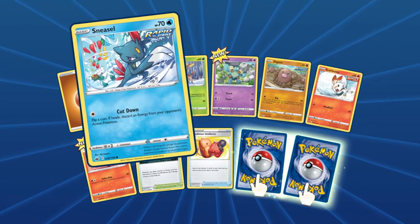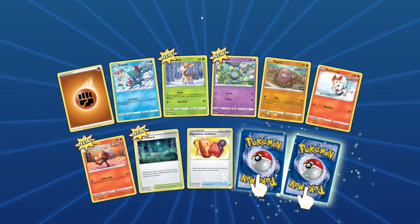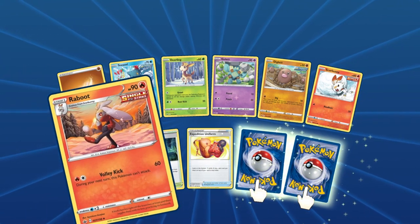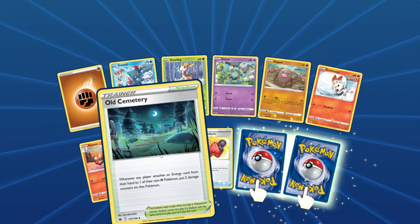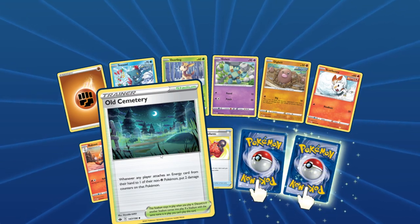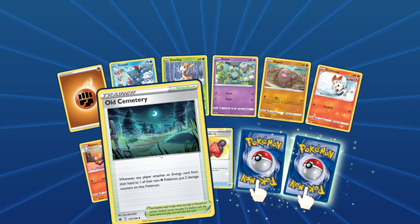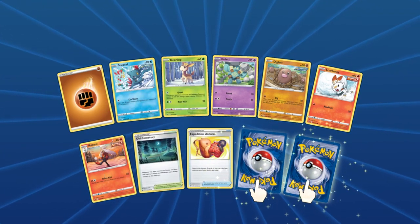What do we got here? Sneasel — he's chopping up berries, what a helpful Sneasel. It's a little deer. Gullet's trying to juggle. We got a Reboot, just kicking around snow — what a jerk. Then Old Cemetery: whenever any player attaches an energy card from their hand to one of their non-Psychic Pokemon, put two damage counters on that Pokemon. That should be really good — would make one hell of a very specific heavy-built deck.